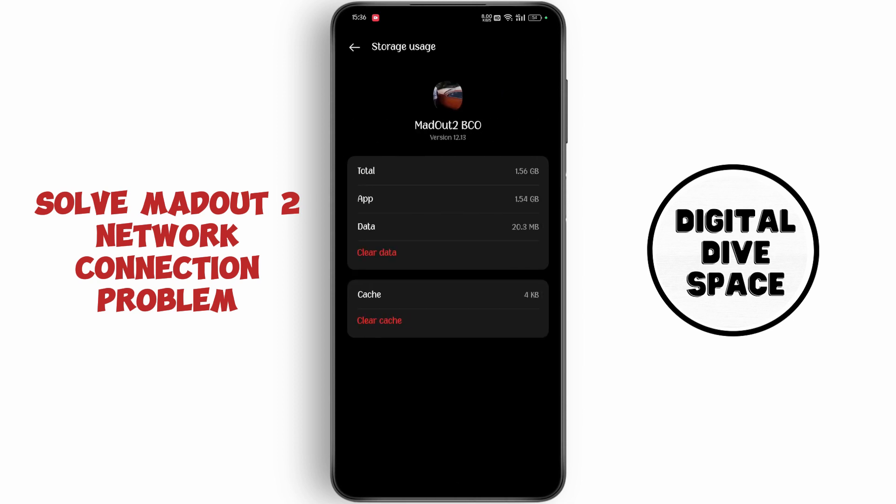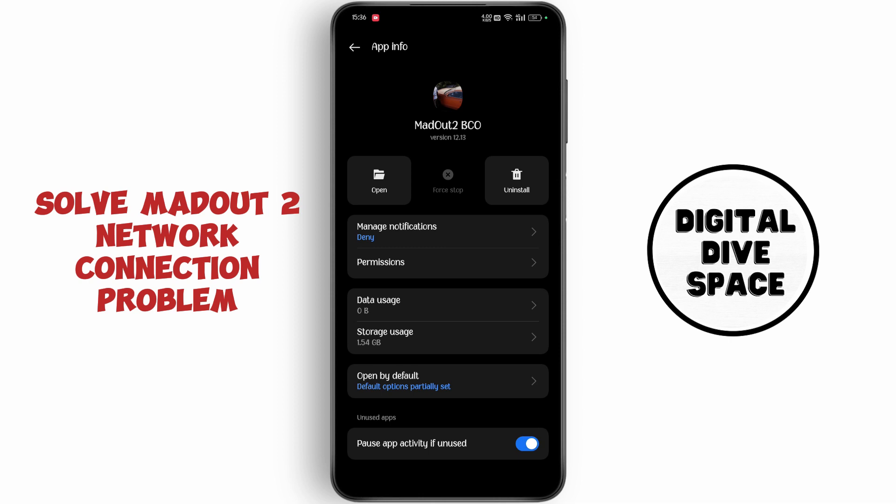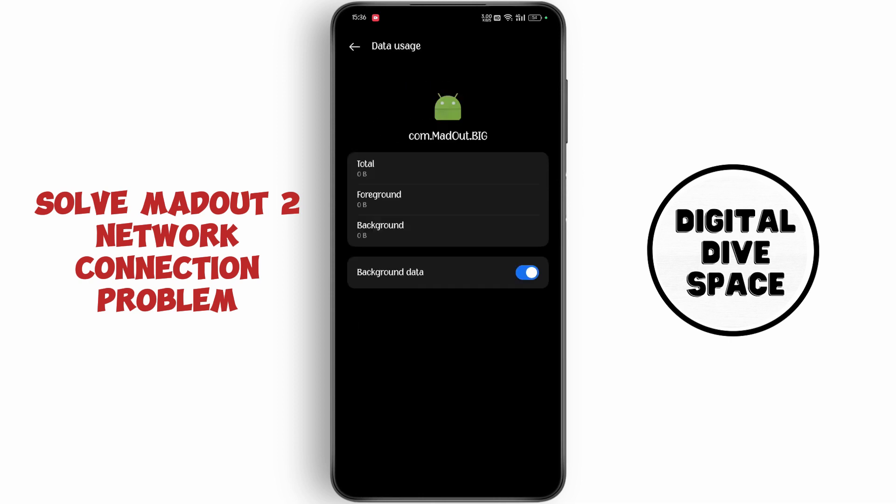Go to storage usage and tap on clear data. Now go to data usage and make sure to enable mobile data and mobile wifi.